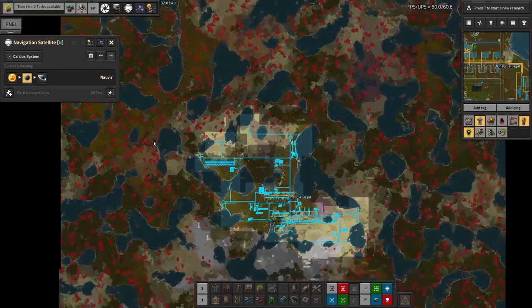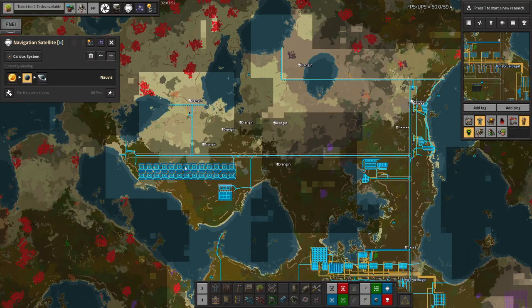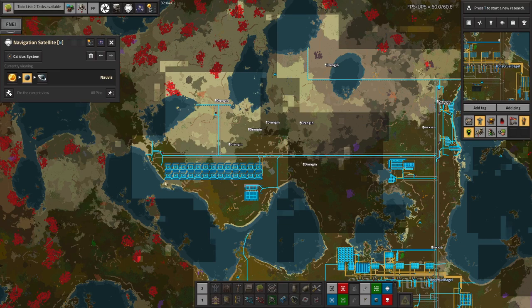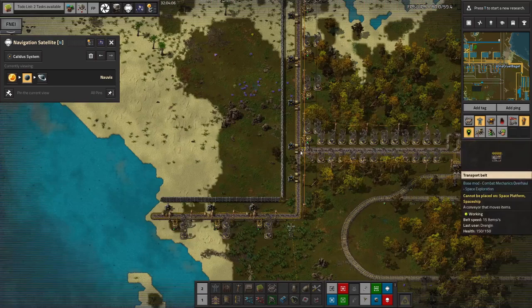Mike has, as usual, been doing combat-y stuff. He finished clearing out this area here - died a few times as we can see. Having cleared this area out, it now meant there was a nice place for this power generation to be put in - tucked away out of the way where we didn't have anything else to put. He's put in the walls around it to keep it safe so we don't need to worry about biters coming in.